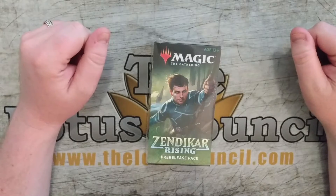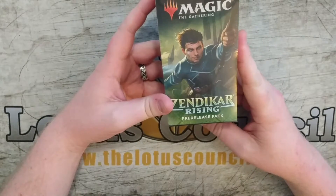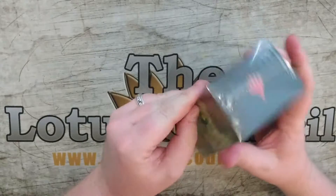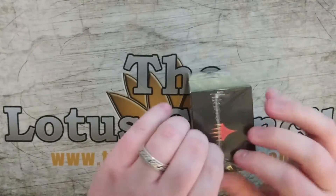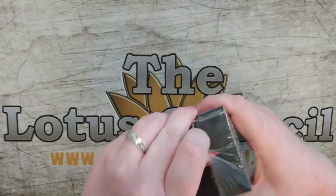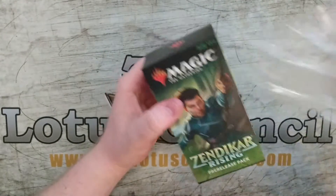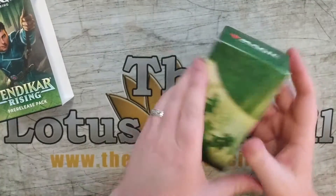Hello everyone, thank you for joining us at today's council meeting. So what we're going to be doing today is I'm opening a Zendikar Rising pre-release pack in order to build a sealed deck for a very cool sealed league that's going to be happening on the Geekified server. Geekified is our sponsor. You can find them at geekified.us, we'll also have the information below.